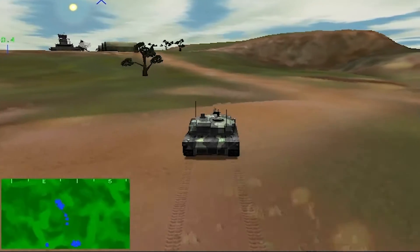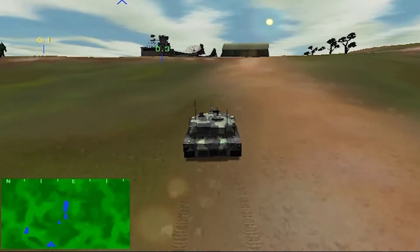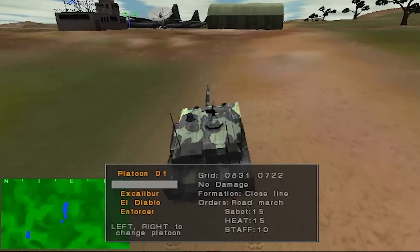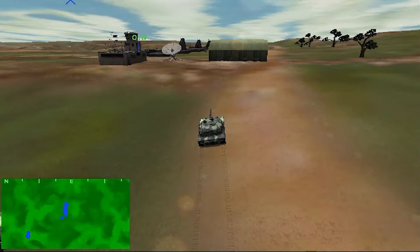Now put the platoon in a line formation. The quick formation key for the line is the B key. This formation has all your tanks side by side. The line formation is useful for concentrating fire to the front, but is very vulnerable to attacks from either side.